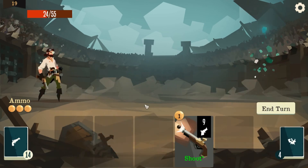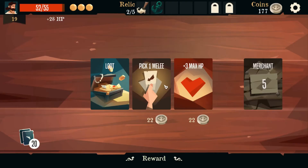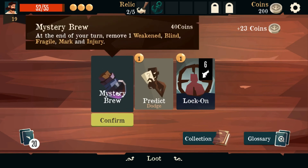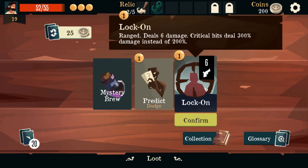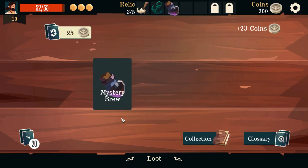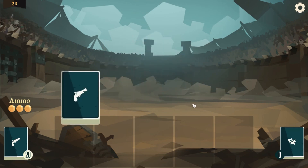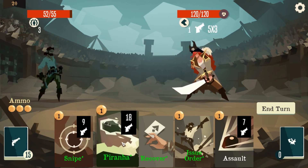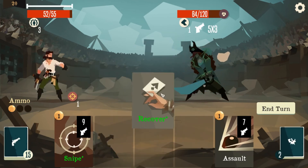That only does 12 damage, that only does 9 — exorcist blade to finish it off. Now we're just gonna loot. Mystery brew: at the end of your turn, remove one weak and one blind, one mark and one injury. Range still 6 damage, critical hit still 300 damage instead of 200 — that's pretty insane. I think master brew is pretty good though, not that it's super useful but it could be.